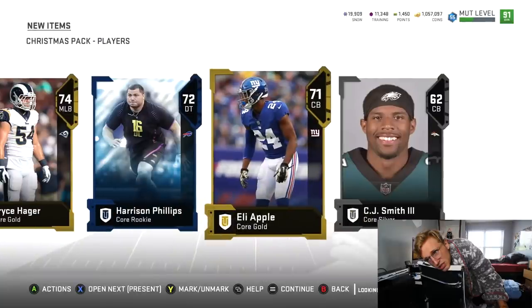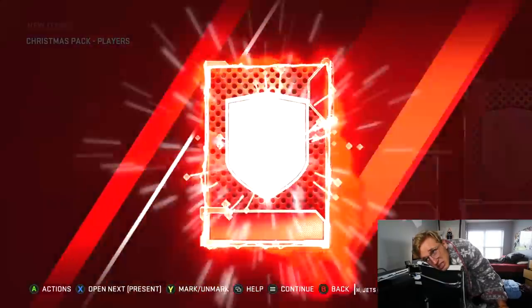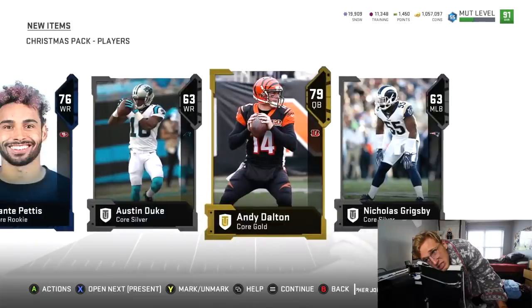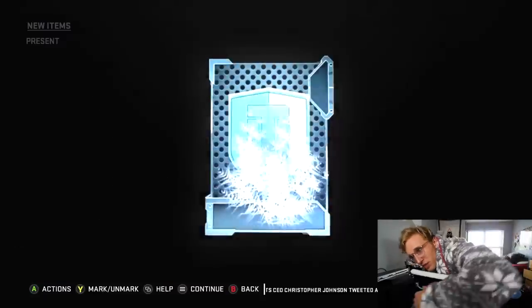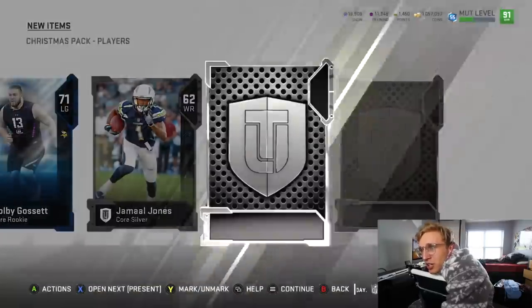What is that? That's a Thanksgiving card — we're like three years past that. EA, take that garbage out of packs. I wanna die. Death is my only escape. This is what I get — this is my punishment for giving my money to EA. I'm physically being punished. I'm sorry baby Jesus, I'm sorry for doing this.